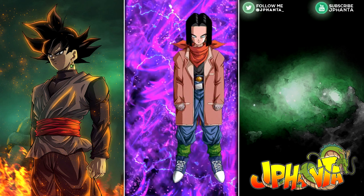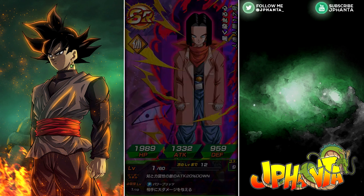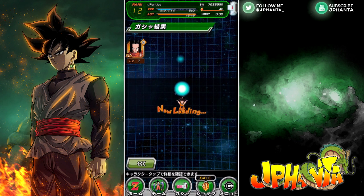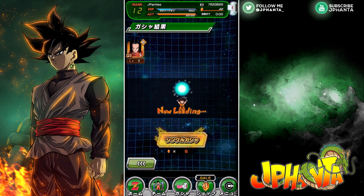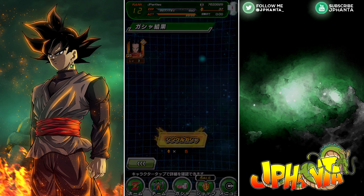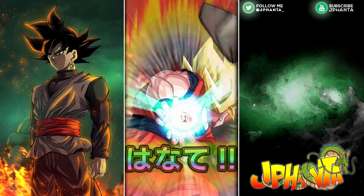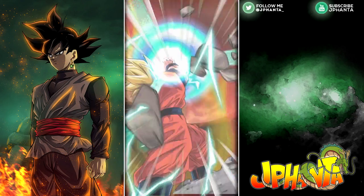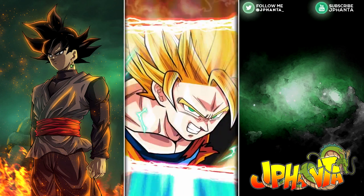And we got Android 17. So far it's 2 SRs. We got the tracksuit Gohan from previously which I didn't mention. You already know it's gonna be bad. My summoning luck is always terrible. Rainbow Super Saiyan. This is probably the closest we're going to get to an SSR. Calling it.